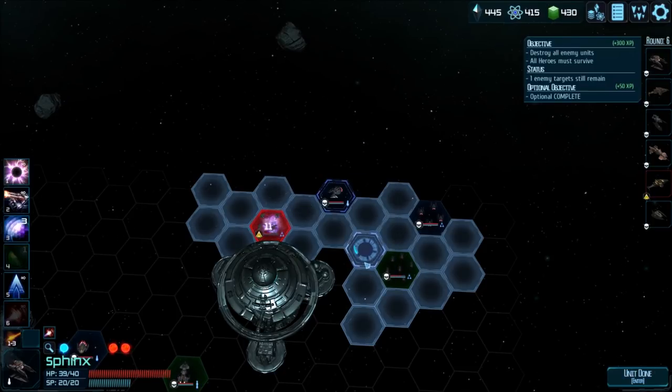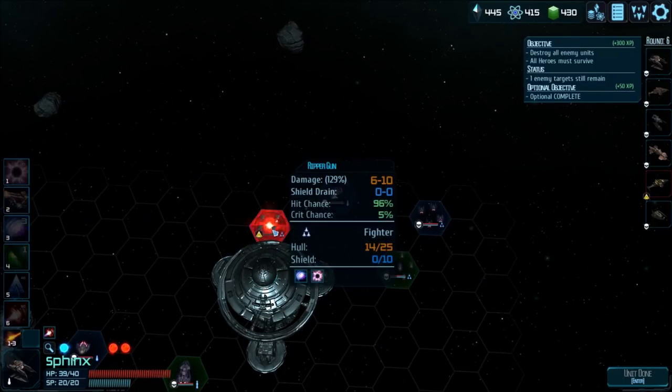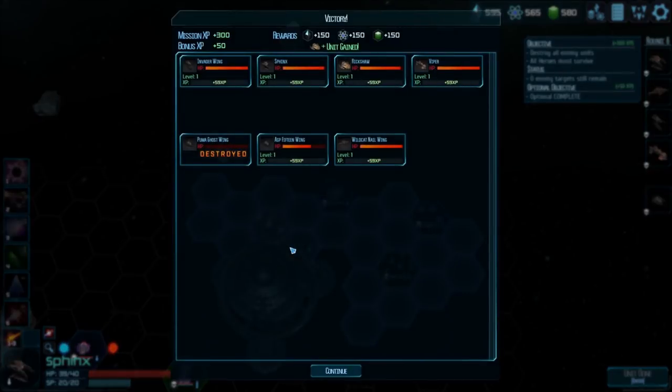90% chance to hit — I'll take it. We'll follow up with a double shot. Mission successful! Unit unlocked. The Puma Ghost Wing got destroyed — bonus aborted, that's unfortunate. Is it because I lost someone? Zero enemies remaining. One of our groups got destroyed. We get experience gained on all our guys. We've got HP, we've got our rewards up here — mission bonus experience. We're going to have to live with the choices that I've made.